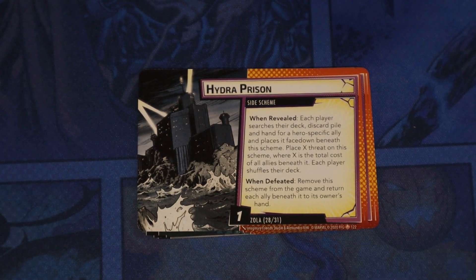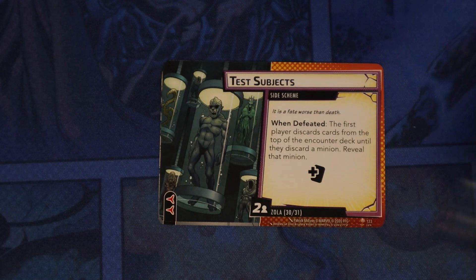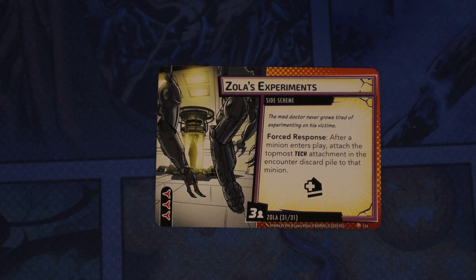Some side schemes now. Hydra Prison: when revealed, each player searches their deck, discard pile, and hand for a hero-specific ally and places it face down beneath this scheme; then put X threat on this scheme where X is the total cost of all allies beneath it; when defeated, remove from game and return each ally to its owner's hand. Test Subjects: when defeated, the first player discards cards from the top of the encounter deck until they discard a minion, then reveals that minion — so the minion's ability would activate. Zola Experiments — forced response: after a minion enters play, attach the topmost attachment in the encounter discard pile to that minion.